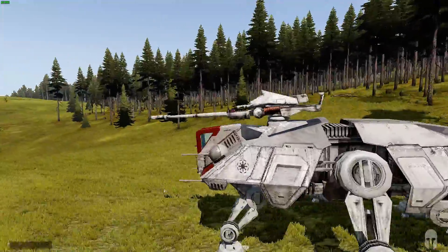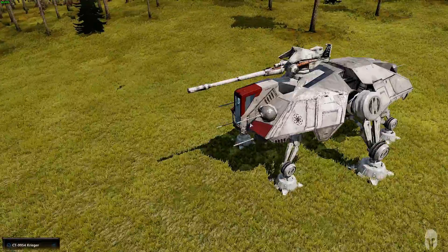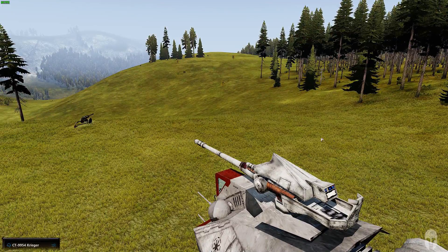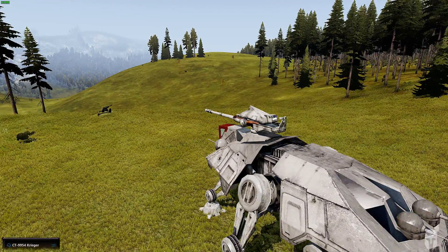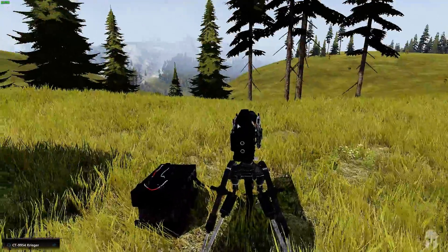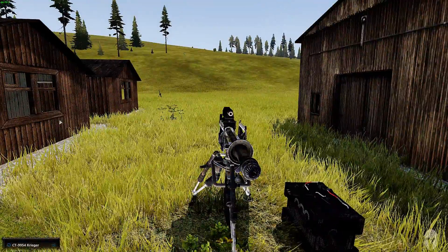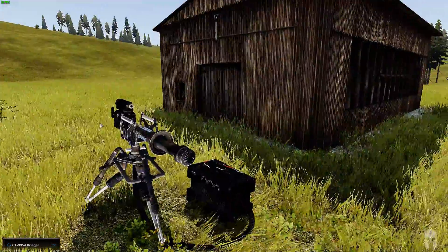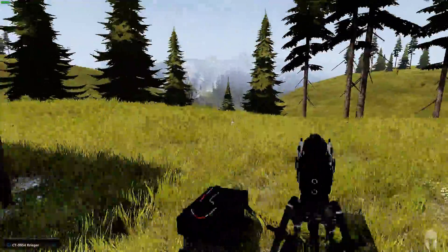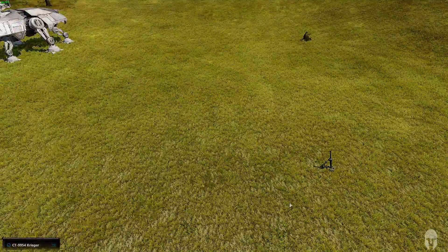This heavy gun on the top leaves the gunner completely undefended, but gives a full 360 view around the walker. An E-Web turret, much like any emplacement, is a heavy repeater. You walk into one of these in the base without checking your corner, you're done. It is quite capable of suppressing an area with high rate of accuracy and fire. And the mortar is just a mortar.